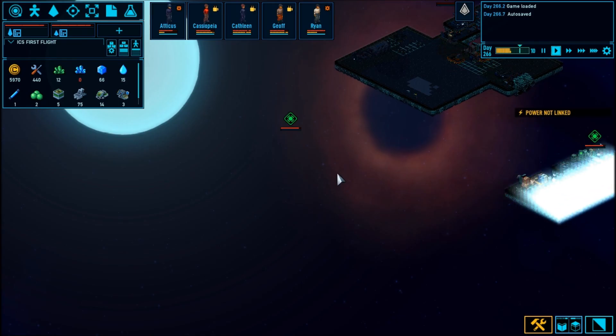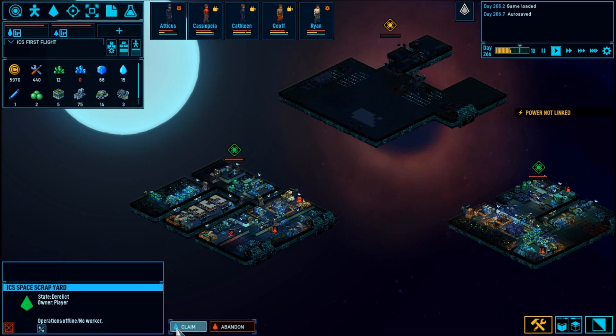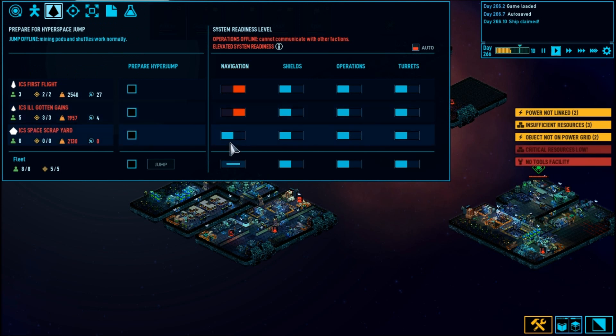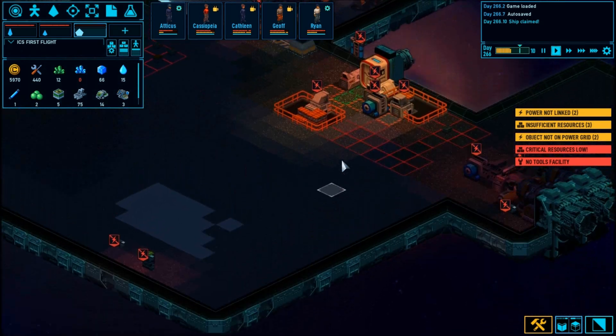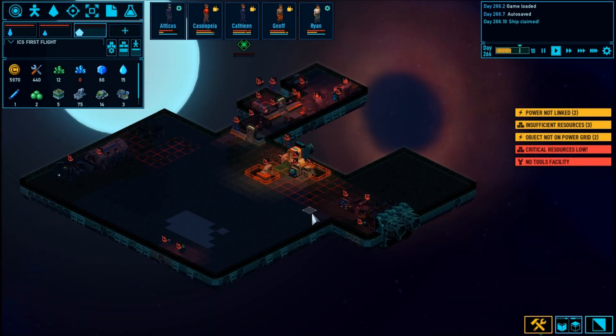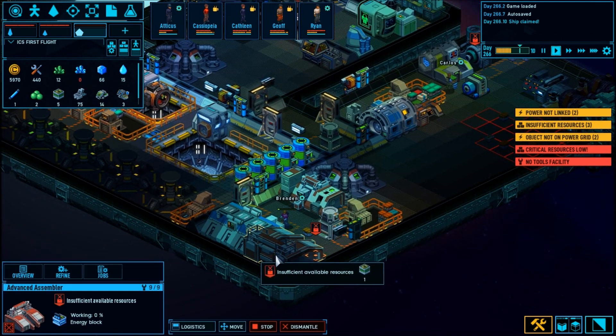There we go — took a bit of doing but we made it. We're going to reclaim our workshop. We're going to take everybody off hyperdrive mode and turn to working on this ship and this ship.